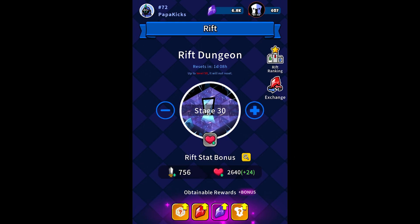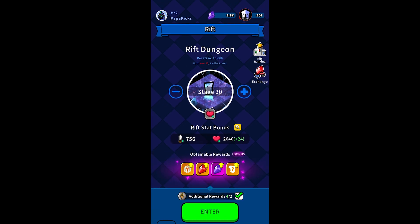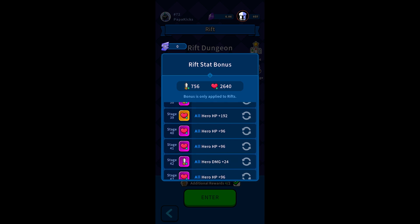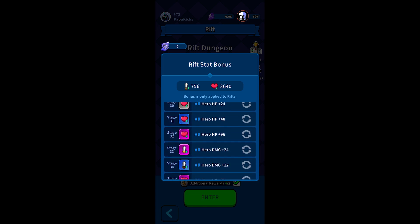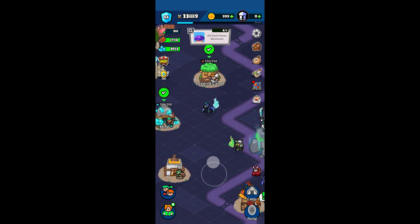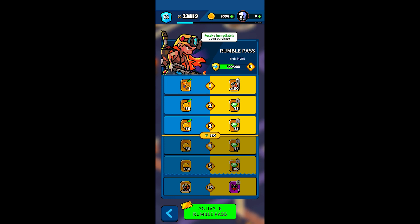Rift no longer resets if you're below 50. This is awesome because previously I'd be at 45 or 46 and go back down to 23 each week and have to grind my way back up. I'm not positive on this because the reset hasn't happened and the patch notes aren't here to confirm it, but that seems to be what they're implying. If that's true, this is a great change — you can just keep going from where you were and not start over every time, which will make progression much quicker each week.